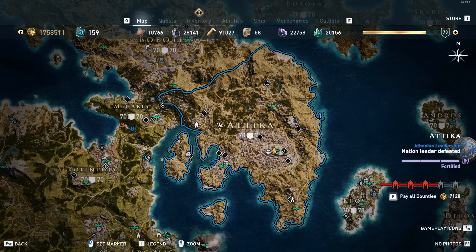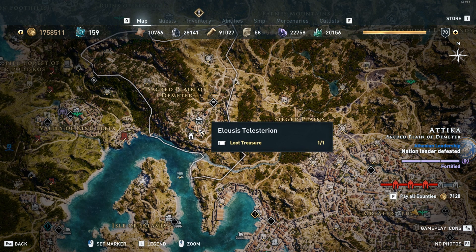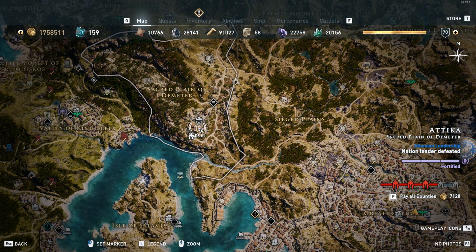For the pilgrim hood you're gonna want to go straight to Athens and Attica, and in this town just northwest of Attica you're gonna find the Eleusis Theater. A lot of the pilgrim gear is found in temples. This is where you find the hood for the set.